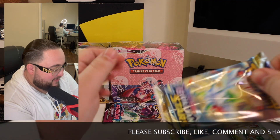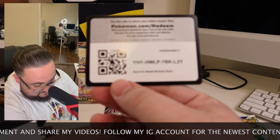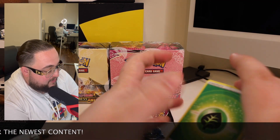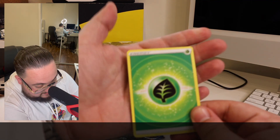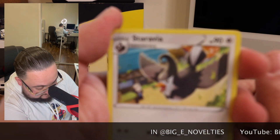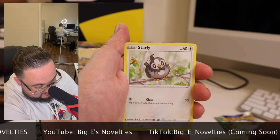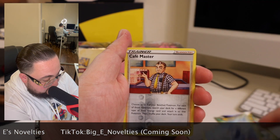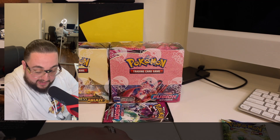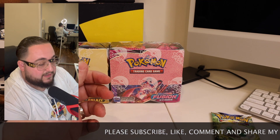Let's open up a Brilliant Stars pack. Here's your code card — good luck to y'all. Tell me what you get. Four from the back: Leaf Energy, Staravia, Floatzel, Hunting Gloves, Trap Linge, Exeggcute, Starly, Shroomish, Piplup, Reverse Cafe Master, and a regular rare Mewtwo. As mentioned in the Brilliant Stars opening video, I love the Mewtwo card. I think it's one of the nicer ones and I really wish they turned it into a holo — even if not a full art, at least a holo.